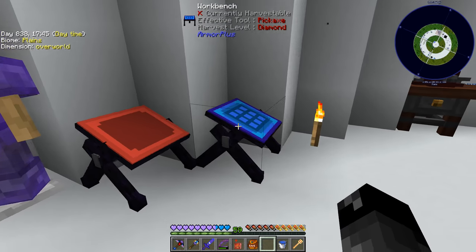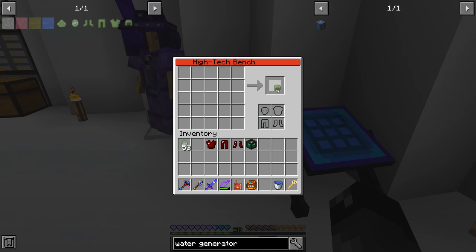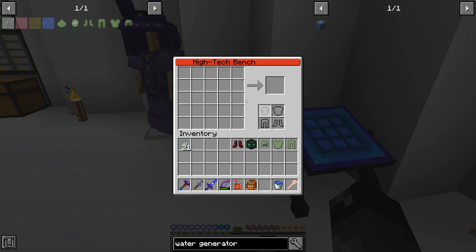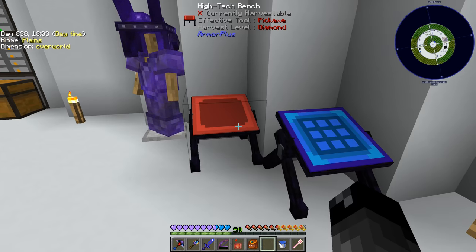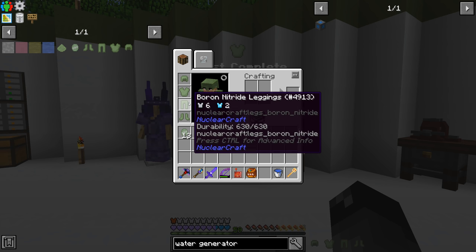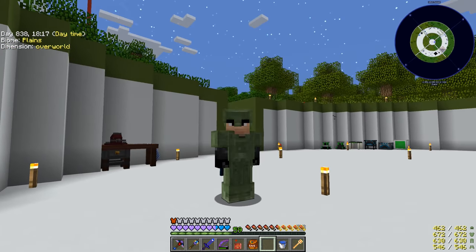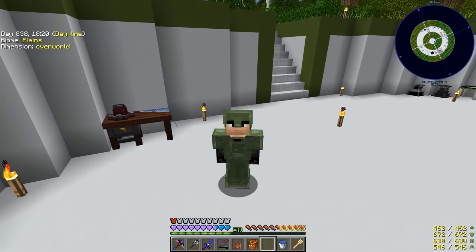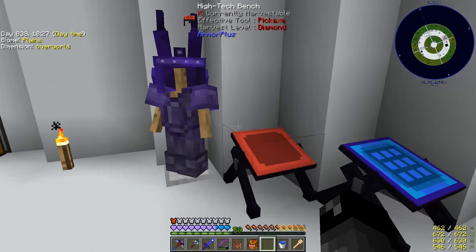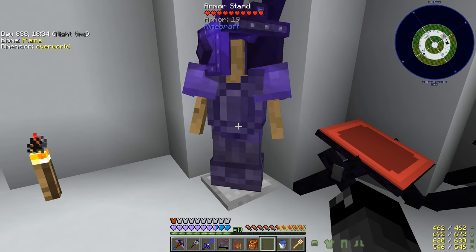We should now be able to take the armor and upgrade it. This is the boron nitride helmet, then the chestplate, finally the leggings and the boots — all done, quest complete! It gives no special buffs from this armor, and it's actually transparent armor — you can see through it on the player, though it's not transparent on the armor stand. Interesting.